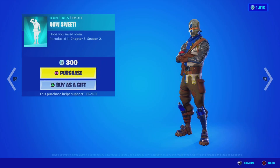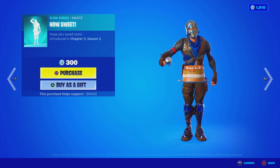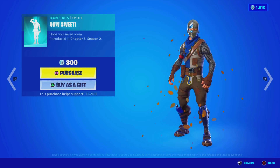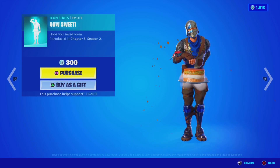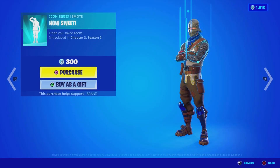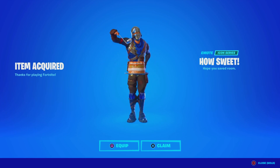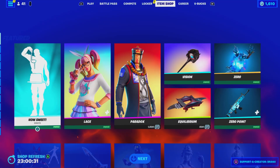Here's the item shop for today. We got the brand new HowSweet Icon Series emote — we're getting two emotes in a row, we got one last Thursday and now it's Friday. This one was already announced but people thought it got scrapped — it's here, guys, 300 V-Bucks. Use code BRANNY with two I's — hashtag partner. It's a well-worthy emote. Star Wars is next week, I'm excited. This emote looks sick — it looks like honey on a cake, so clean.